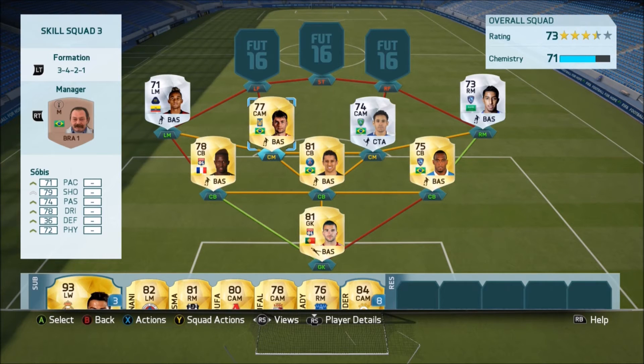Moving into the centre-midfield position, I've decided to start in the left centre position with Raphael. I think he had five-star skills back on FIFA 13 with the Retro version — he's four-star skills now — but he's a well-rounded centre-mid. Next to him I've decided to go with Elton, one of the best silver five-star skillers I've used.